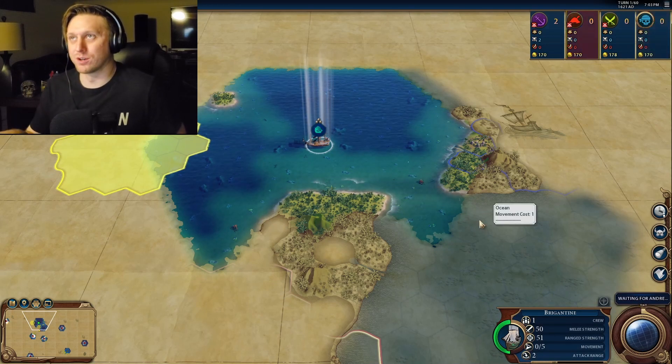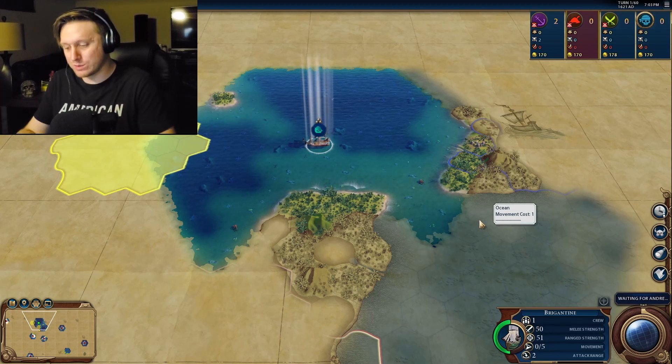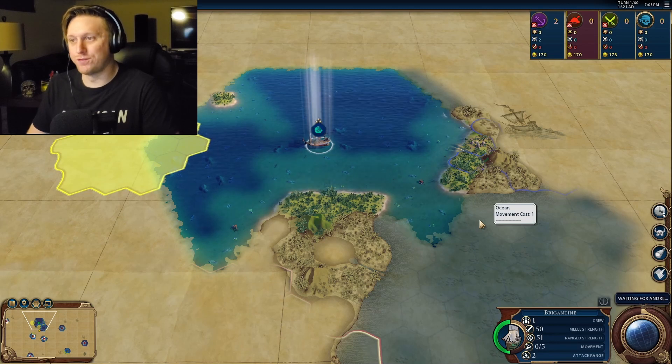Because you can use Bring Her Home and capture in the same turn. So let's say you've got two damaged ships right next to you — you can use Bring Her Home to take one of them, and then capture the other one, effectively defeating two ships in one turn.